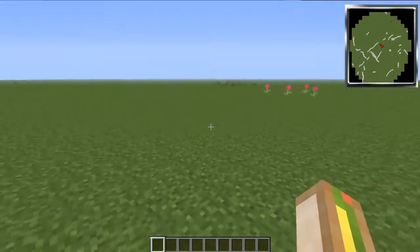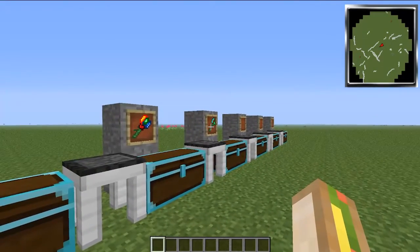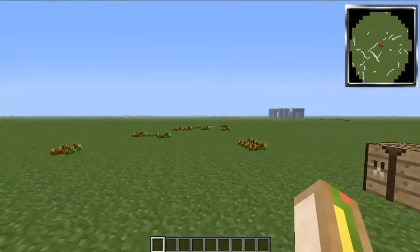Welcome to another episode everybody. Today we're going to go over some of the best basic options for your tinker's tools. We're just gonna go through what I've got here — as you can see we got a pickaxe, a hammer, and an axe. I'm going to be explaining what I'm prioritizing in terms of having the best overall tool for each job.